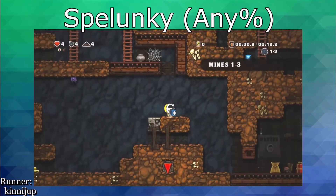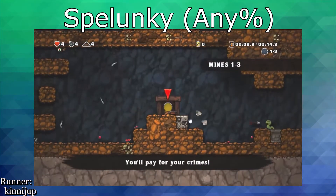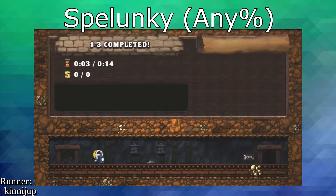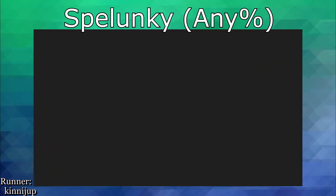Other games such as Spelunky remove some randomness by rewarding versatile players. This is done by having variable categories and endings, each of which have their own triggers.